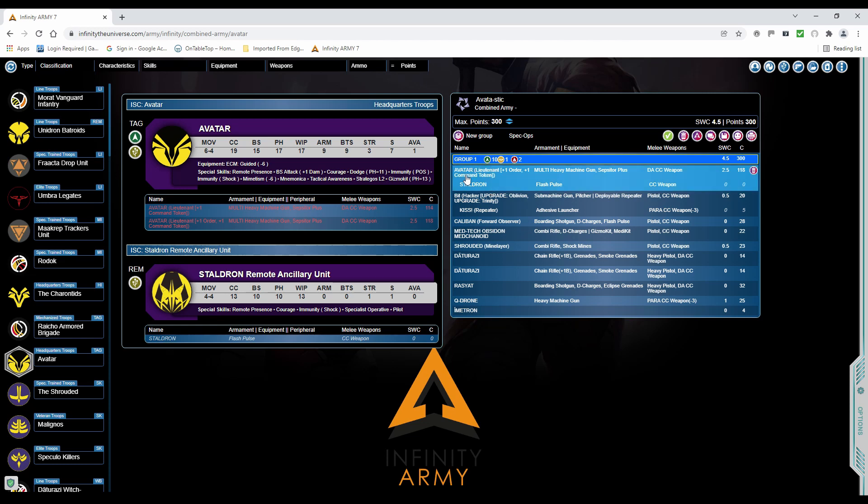What hasn't already been said about the Avatar — apart from the fact that it's pricey expensive, it does bring a lot to the table. It's got Lieutenant's Order, Extra Command Token, Stratego — so that's basically bringing three orders, plus its Tactical Awareness order. Multi-HMG, cracking stat line, loads of armor. Yeah, it's a beast. If it dies then I'm going to howl, I'll lose the teeth, but I don't use it very often so it should be a giggle.